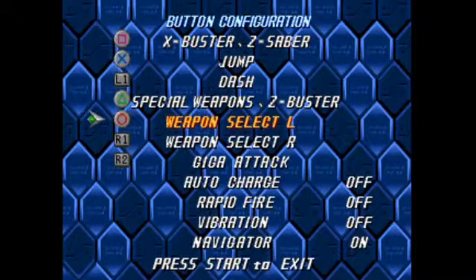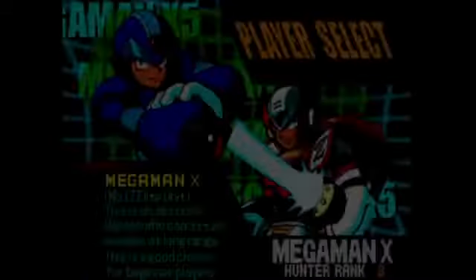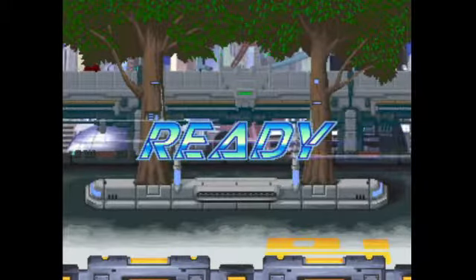As you can see here, you can turn off the navigator. What the navigator is — X5 for some reason decided to introduce a bunch of characters that do absolutely nothing and nobody cares about. One of them is a navigator who will talk to you and provide advice as you play, but she just had this tendency to interrupt the gameplay and spend way too much time talking. So nobody liked her. She becomes a much better character in X6, but that's a ways off. I could play the Improvement Project for that game as well — there's a mod for X6, so I could check that out in the future.